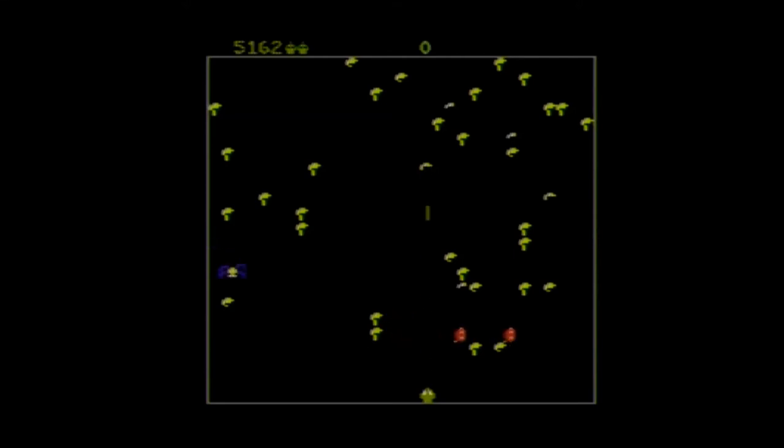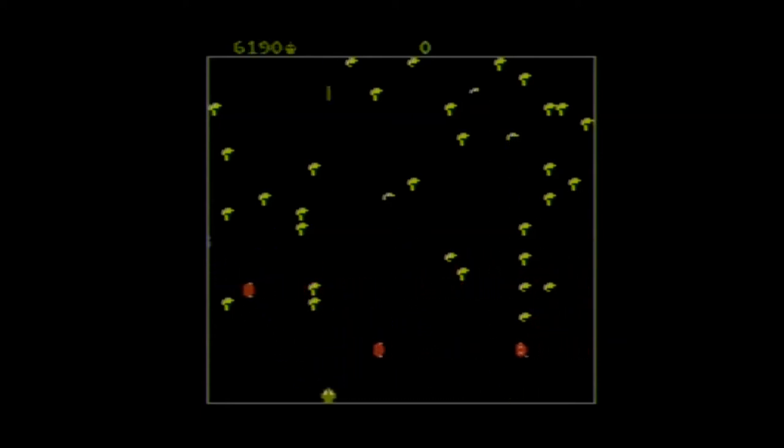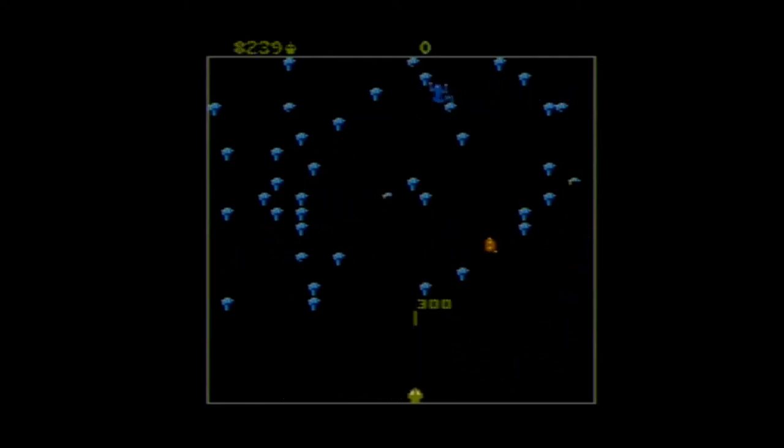The centipede is your main enemy and is comprised of many segments. When they become separated, they become individual head segments, and if the centipede reaches the bottom, an extra head is added. When defeated, a new centipede emerges, but each time an extra segment breaks loose making it more difficult to defeat. There's also a spider that jumps around the bottom of the screen — and if you're like me, he'll probably get you more than the centipede. A flea drops straight down leaving a trail of mushrooms behind him. There's also a scorpion that goes across the screen creating poisonous mushrooms. If the centipede touches a poisonous mushroom, instead of going back and forth he will go straight down to the bottom of the screen, so you'll want to take care of those as quickly as you can.